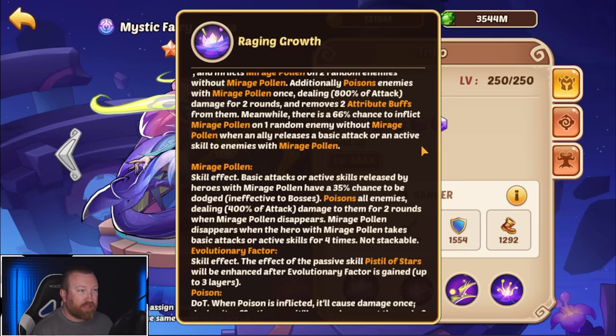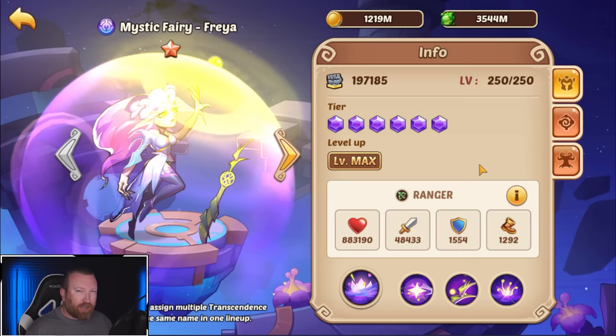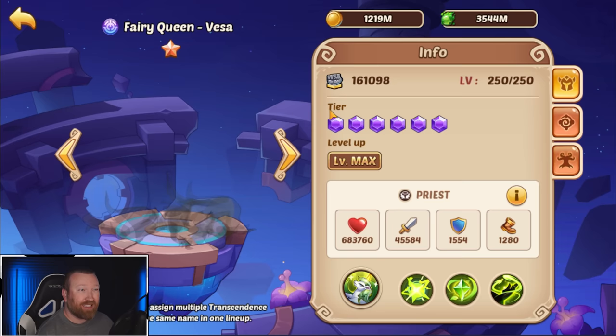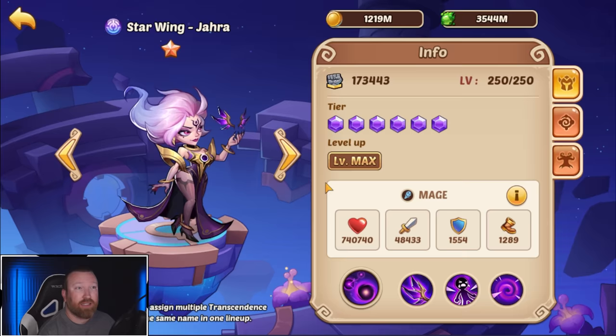Vesta is very strong, but when you add in mirage pollen from Freya, it can really help the survivability of your team in just about any game mode — it gives all your heroes essentially a chance to dodge. It doesn't work on boss targets, so even in sealant it won't work on the big boss, but it will work on all the little minions. Mystic fairy Freya by herself isn't that amazing, but when paired with Vesta it is a lethal combination.